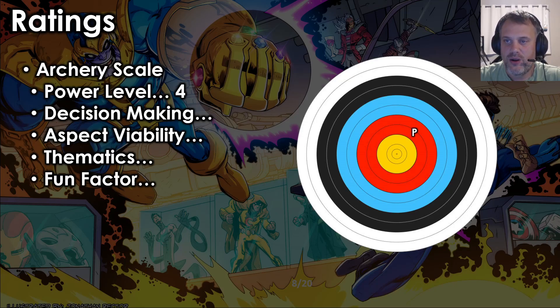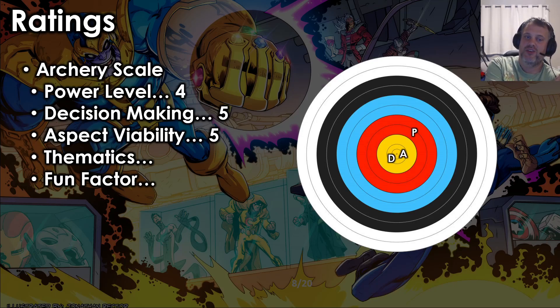Power level: I think Iceman is a four. I don't think he's the strongest or weakest character. I almost gave him a five but gave him a four in the end — he's a very strong character with no reason to avoid him. Decision-making: I gave him a five — deciding when to flip down, what to use your Frostbites for, and where to place them with all those events can be super fun and interesting both in solo and multiplayer. Aspect viability: also a five — while some say his leadership decks are just generic X-Men leadership, you get two X-Men allies in your signature kit, and there are tons of fun builds in all aspects.